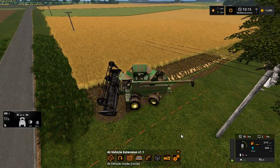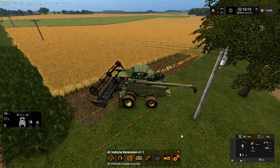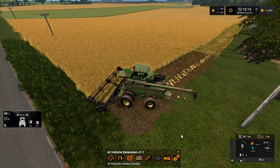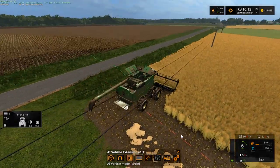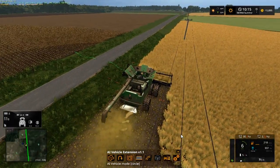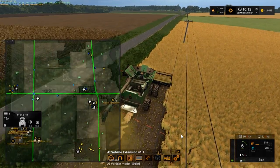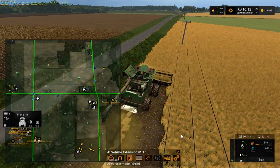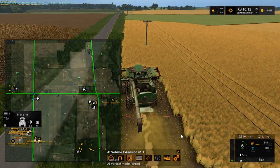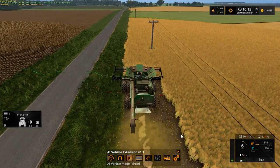I'm gonna cut across here, come on straw, watch out for the pole. I don't know if Chick Tricks is still working. Nobody over there — let's check the map. She's stopped again. I gotta go across up there where those sugar beets are so they can keep working.